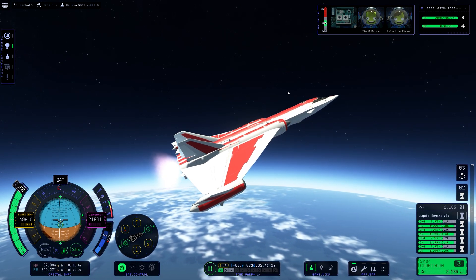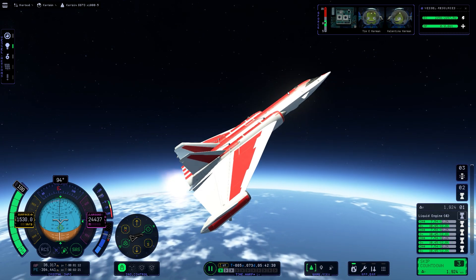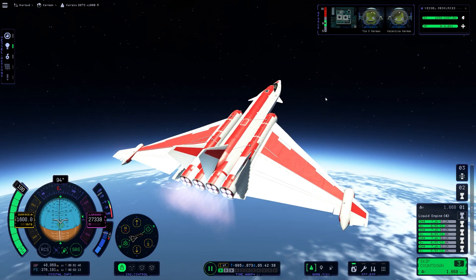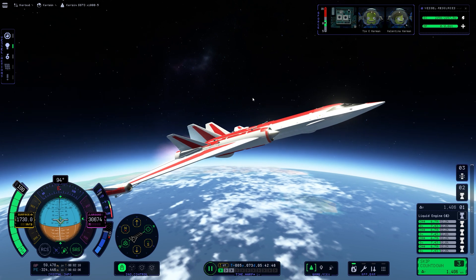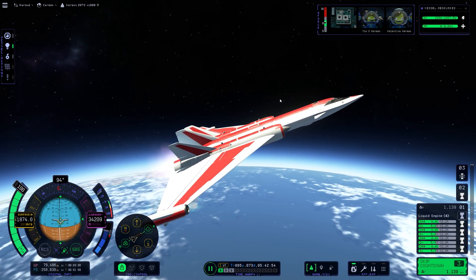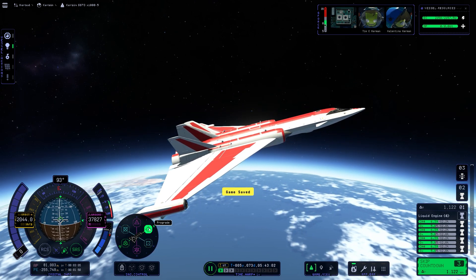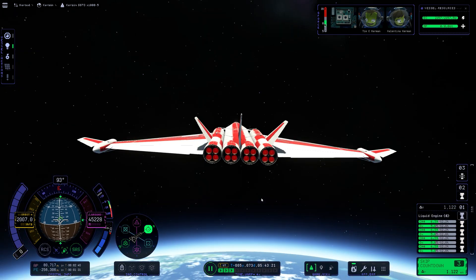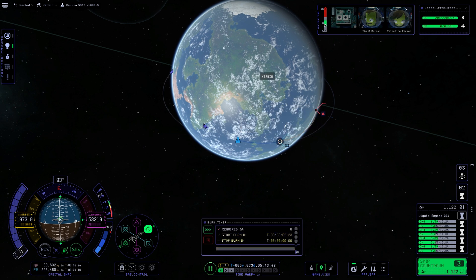We've now switched to closed-cycle mode, which is much less efficient, but it means we can use the Rapier engines without air. Now I'm trying to pitch more aggressively to gain altitude. We've got an 80-kilometer apoapsis, which is perfect, and now I'm holding prograde to produce the least amount of drag.